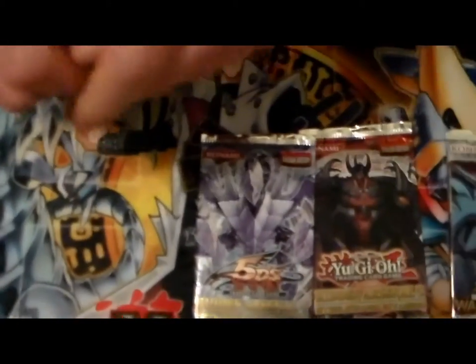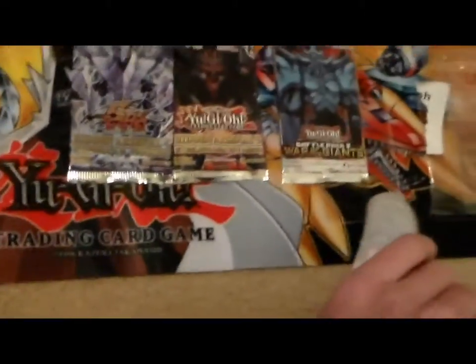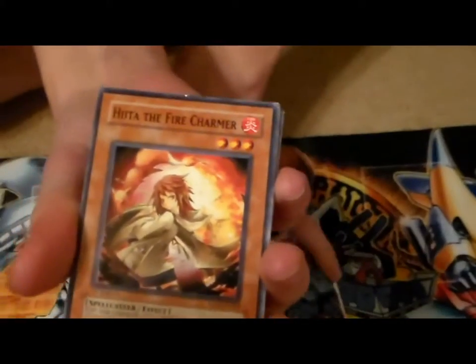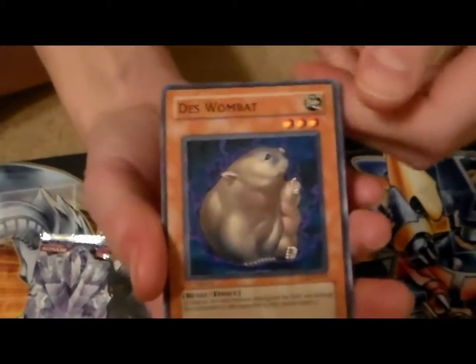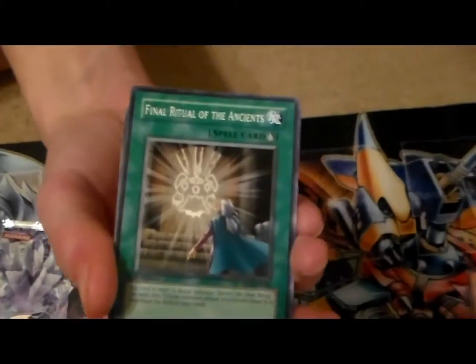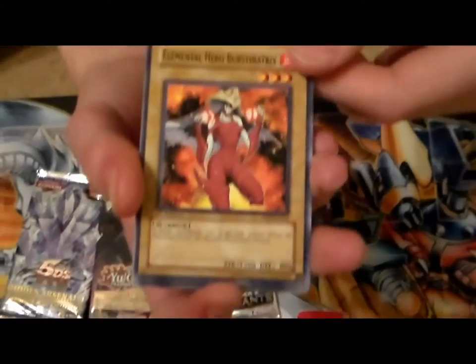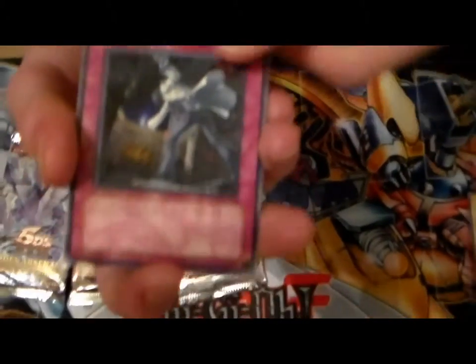Alright, we'll start with the Lost Millennium. Two different versions of the Hidden Arsenals too — four and five. Starting off with Heeta the Fire Charmer. Death Wombat. Oh, that's the Ritual Summon — Final Ritual of the Ancients. We have this card but we don't have the Ritual. Sad. Burst Enetrix. Rare. Kazaki Self Destruct Button.